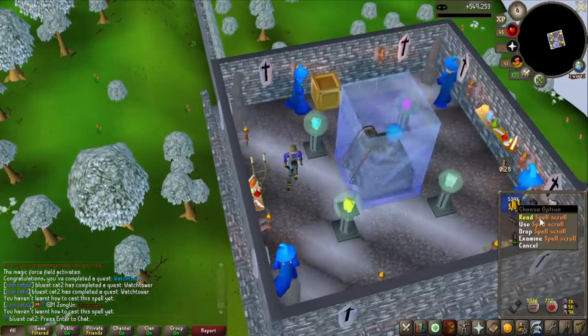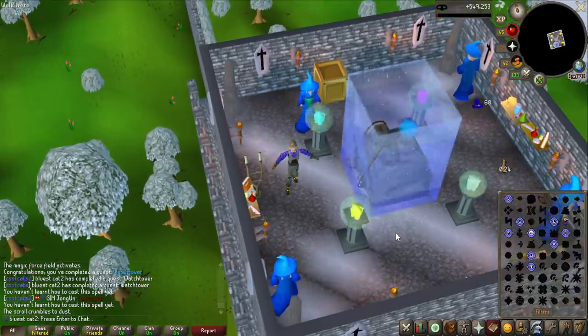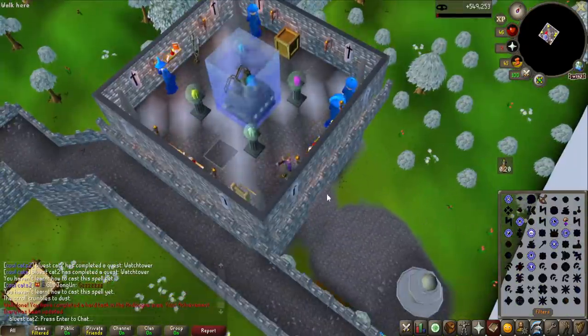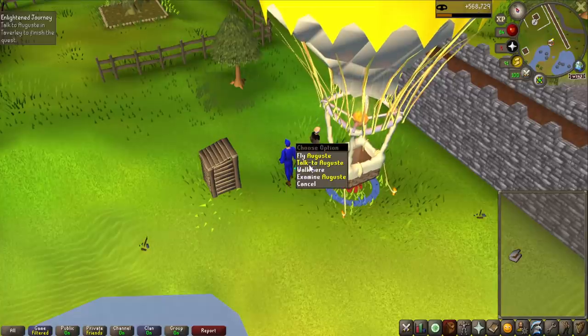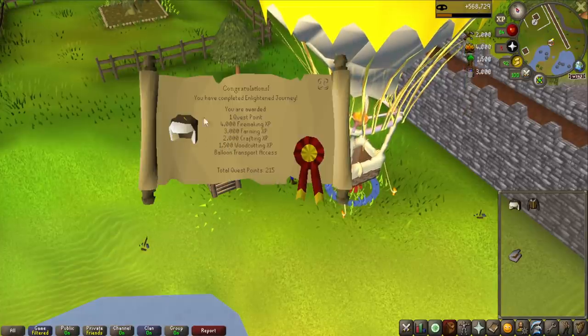Why can't I use this? Oh, I guess I have to learn it first. There we go, now I can use it. And this is a fast teleport to Yanille, instead of having to go through the Castle Wars teleport. And here we go — this is actually going to be the last quest I needed to do: the Enlightened Journey, for some nice experiences as well.